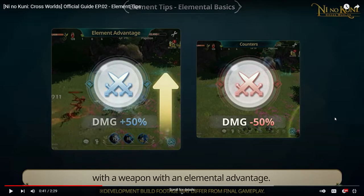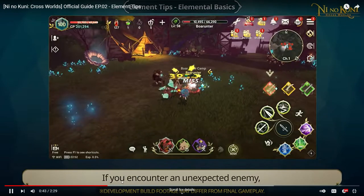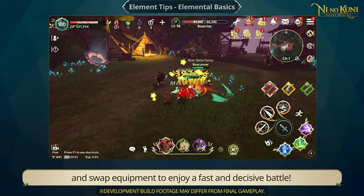One thing you might not know is that using the correct element damage gives a 50% damage increase, which adds a lot. And if you are using the wrong weapon, the damage actually decreases by 50%. Make sure you equip the correct weapon to fight mobs. If you use the correct weapon, damage shows in yellow. If you use the wrong weapon, it shows in blue. If you encounter an unexpected enemy, see which equipped weapon has an elemental advantage and swap equipment for a fast and decisive battle.